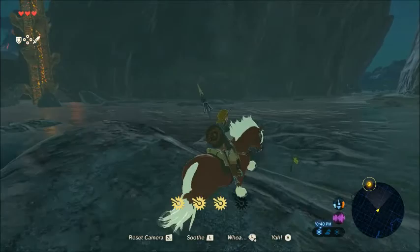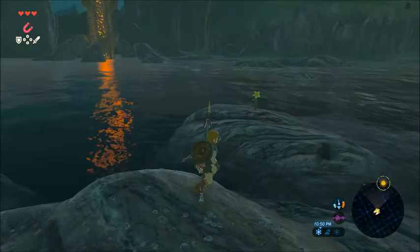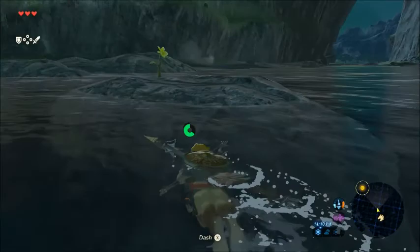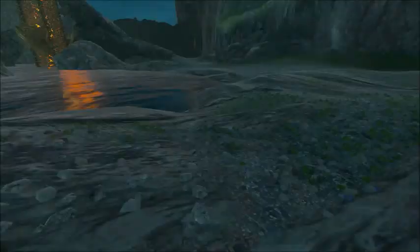Oh, there's a Korok right here. Alright, Epona should be safe right here. There's an enemy camp there but that's no big deal. It's gonna make me swim, isn't it? Not too far of a distance, but the water's moving in the opposite direction. Koroks are just little dicks, obviously. Maybe it's just showing me the fastest way across the river — I guess it does the trick.